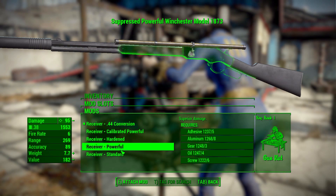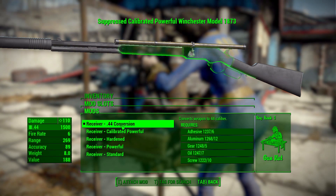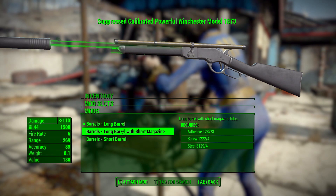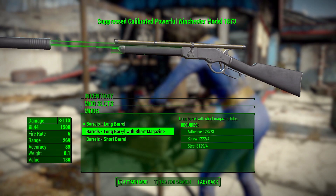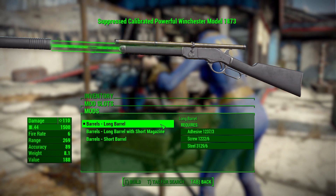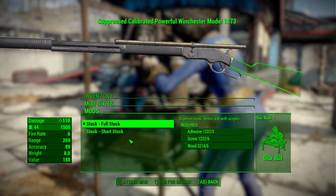In the receiver category it's pretty short — we have the standard, powerful, hardened, and calibrated powerful receiver, and then the ability to rechamber it into .44, really helping to up that damage. In the barrel category we've got three options: short, long, or a long barrel with a short magazine. The reload speed is one consideration — it's an old school weapon, you put in bullet by bullet, so with the full 15 rounds on the long barrel that does take some time.